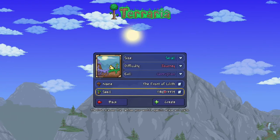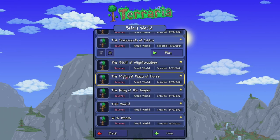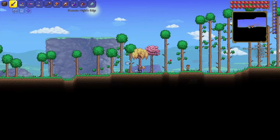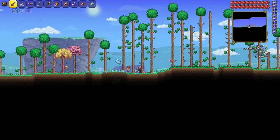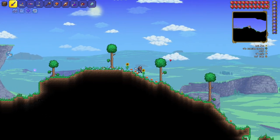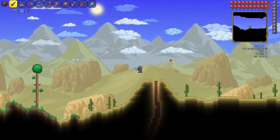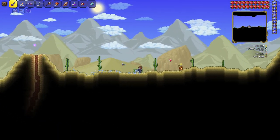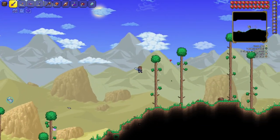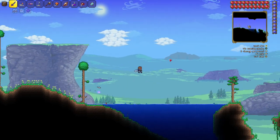Now that you know, hit create and do all that fun stuff. We're not going to do that because we don't want to load up the world — it'll take too long. Back with the Gears — let's go get us an Anklet of the Wind. We're heading to the right, heading to the jungle. There's also a Moon Lord cheese video linked — a very easy way of beating the Moon Lord — that'll still work on console as well as PC.